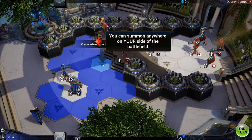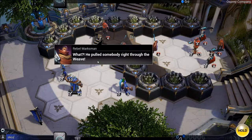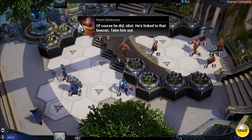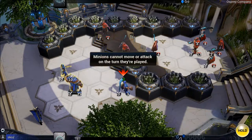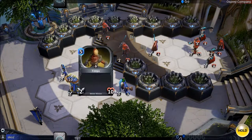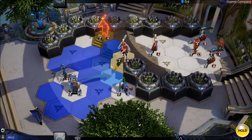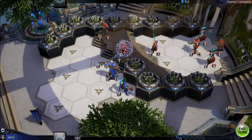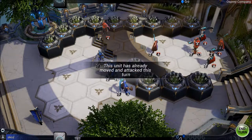The player decides where to summon a unit, preferring not to place her directly in front of enemies. In-game dialogue: an enemy pulled someone through the weave. 'Take him out — he's linked to that beacon.' Tutorial note: minions cannot move or attack on the turn they are played. The player wonders if Fenya has any special abilities.